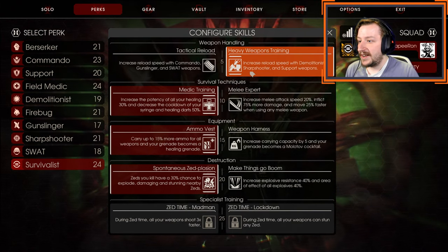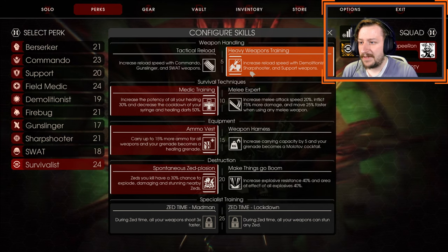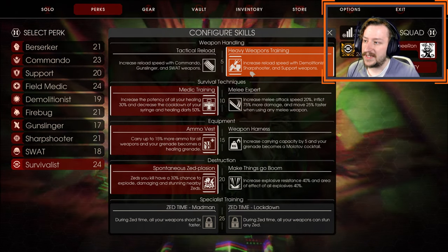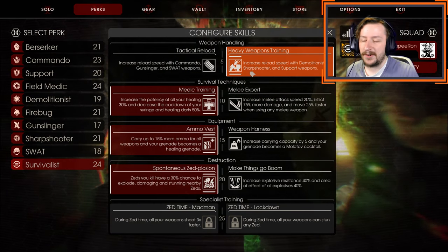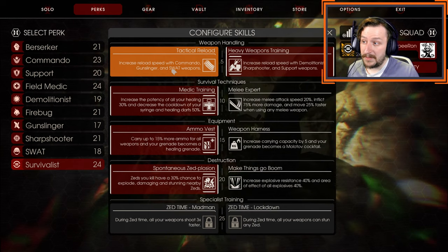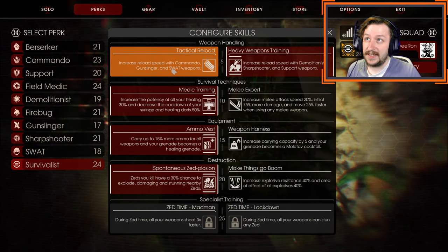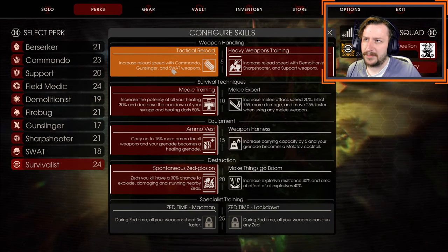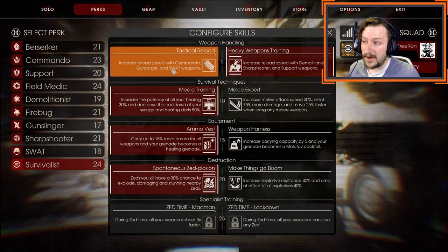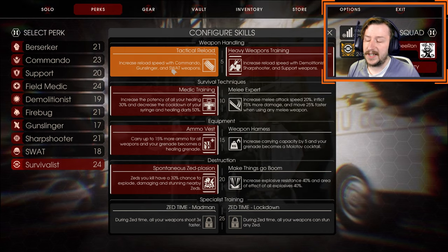Starting right away at level 5, I usually take heavy weapons training because I usually go with demo, sharpshooter, and support weapons. If you're going for more of the commando, gunslinger, or SWAT weapons, go with those instead. If you're going with a mix of weapons like the M16, lever action rifles, single revolvers, the grenade pistol — those all count as cross-perk weapons usable on both sides.